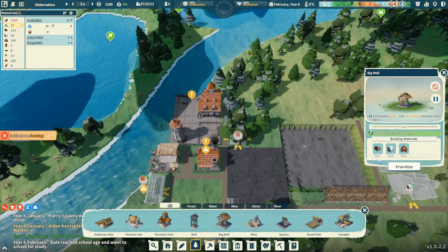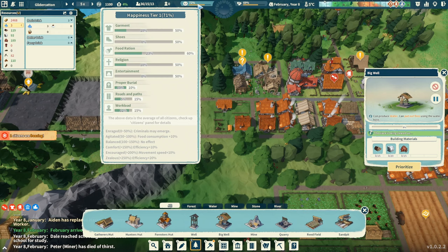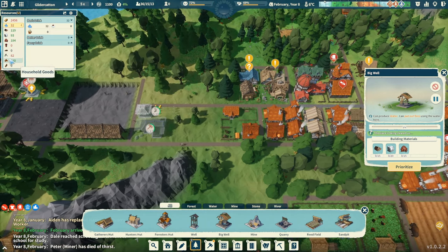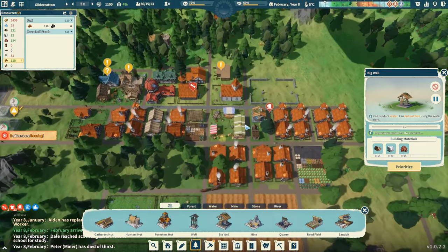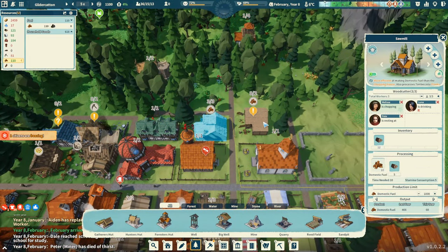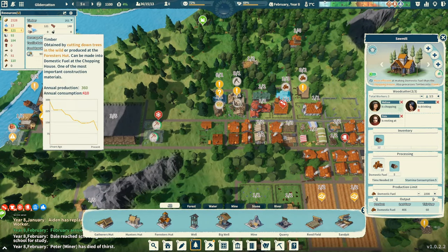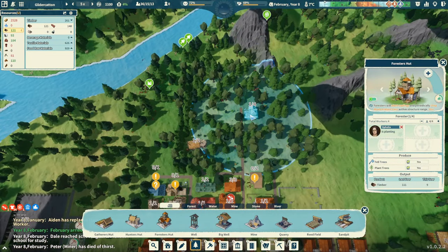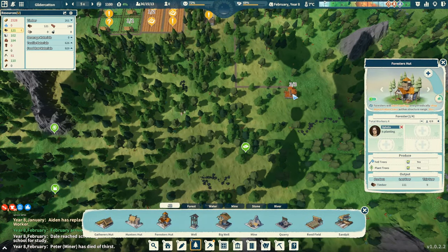Let's prioritize this second well. Happiness has been ticking down, probably because they're thirsty. This was just close to 100% but it has definitely ticked down. Got to keep an eye on water — got to keep an eye on a lot of things. Like, they're burning through fuel here too since I've taken people off firewood production. We still have three people doing it. How are we doing on timber? Timber is okay — I've got one forester there and three down here, so four people producing trees.